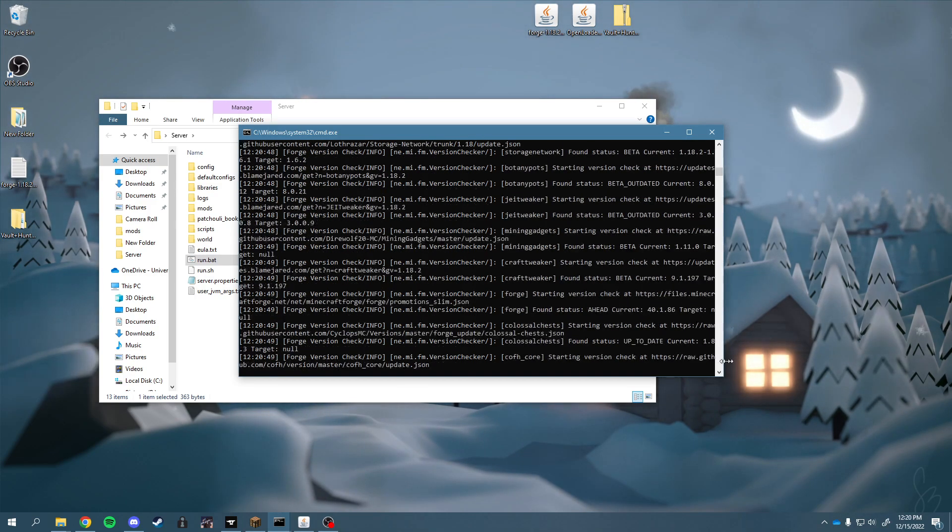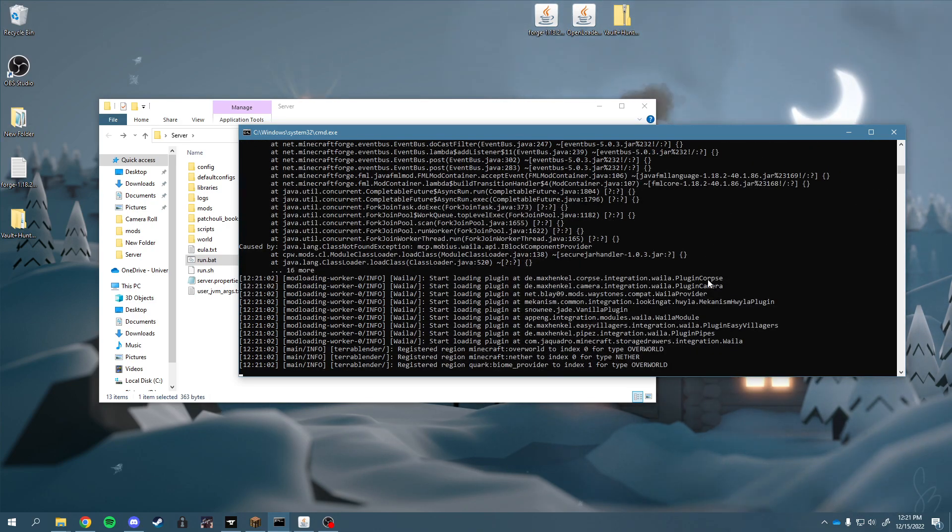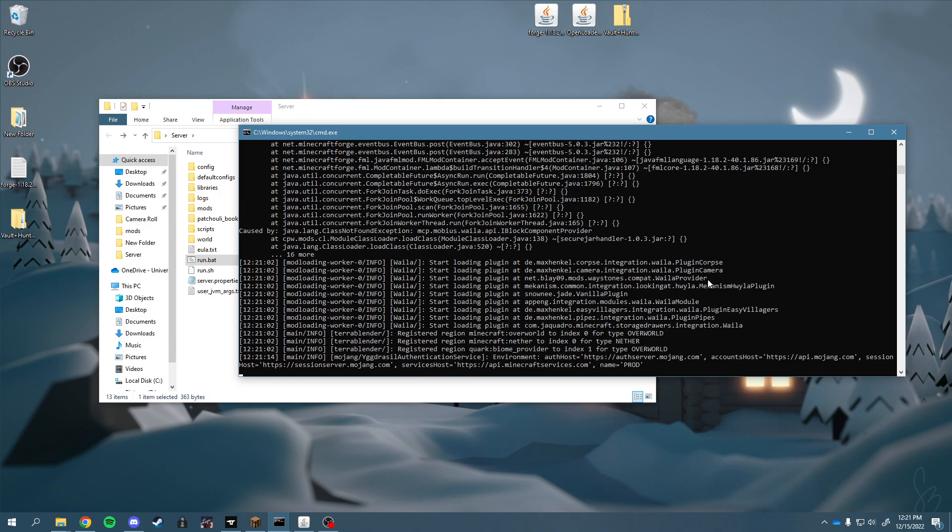If you notice in the console it says starting version check at a URL, then it says found status outdated or current, and it'll try to grab the most current version of that plugin or mod. If it is freezing at those sections, it's probably because you didn't copy over your config files or your mods folder correctly. That was something I got hung up on — if you just transfer over the mods folder it will not work. You have to do the mods, config, and the scripts folder. It does take a long time for this to run.